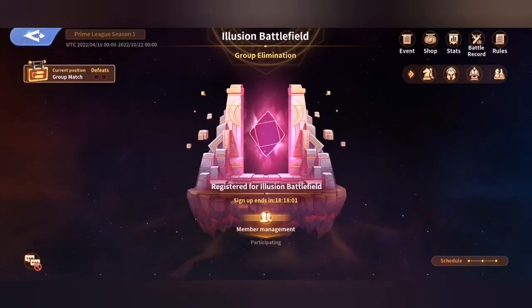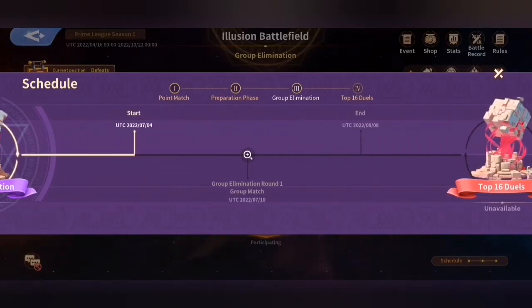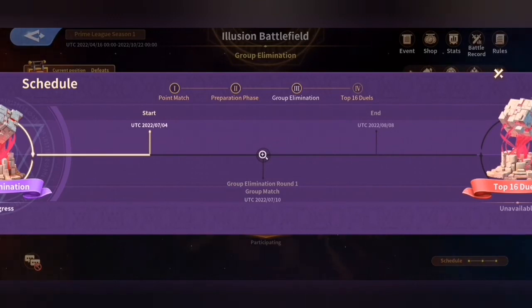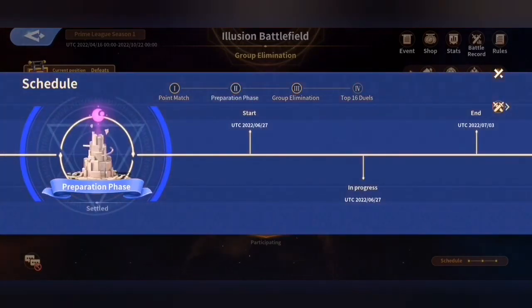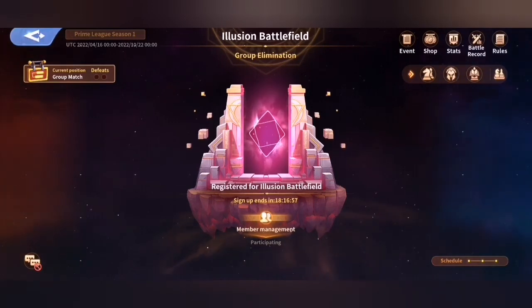In terms of the overall schedule, tapping on the schedule shows a general overview. It says the Illusion Battlefield Prime Playoffs start on the 4th of July, but the first round group match is going to be on the 10th of July, running weekly all the way up until the 8th of August when the top 16 duels form. The elimination stage runs from the 10th of July to the 8th of August — almost a month of playoffs. The top 16 stage starts around the 8th of August, the best 8 match is on the 14th of August, with the final matches on the 7th of September.